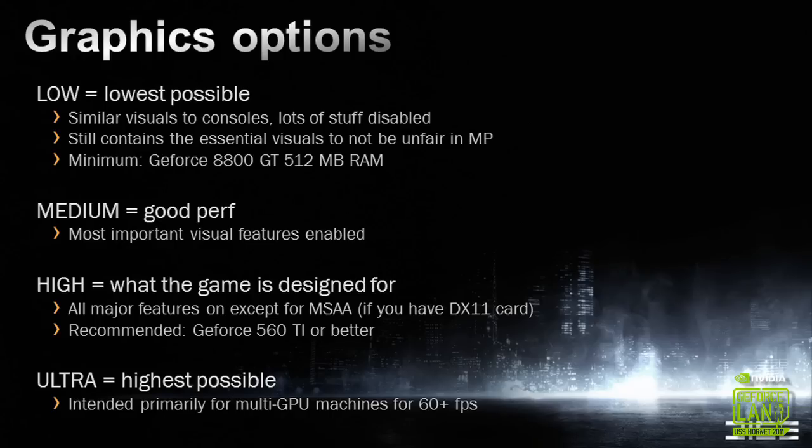Our graphics options have four major categories: low quality, medium, high, and ultra. This is to give people an idea of how we intended these options to be used.